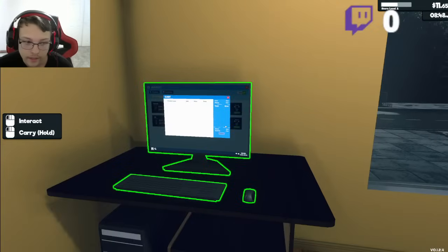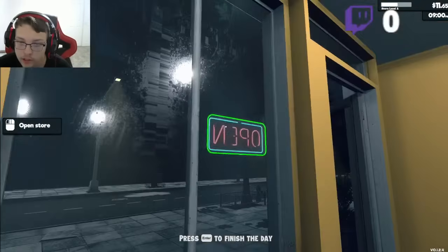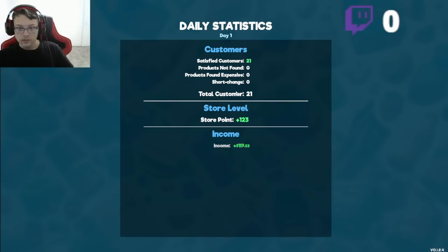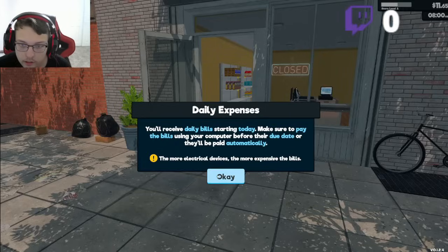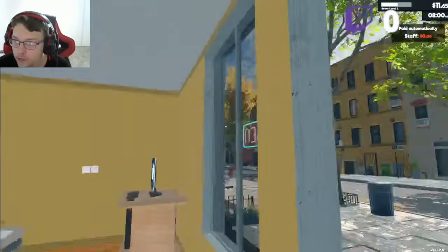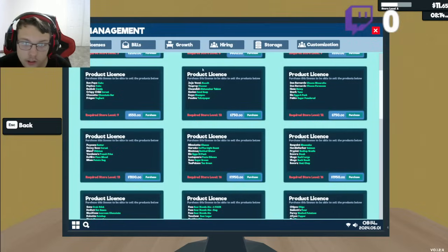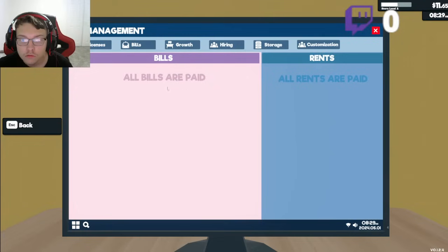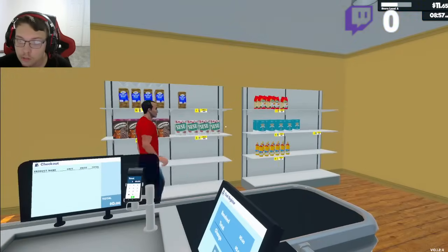Close shop. I can't end the day yet — it hasn't been long enough. I gotta perform 25 checkouts anyway. I'm at 21. Now I can finish the day. 21 customers — I gained $11 out of all that. Let's talk the next day. Daily expense — bills just paid automatically. Staff zero, because I don't got no staff. No bills, no rent yet. Everything's paid. I can always take a loan and pay it back a little at a time, but I'm alright right now.